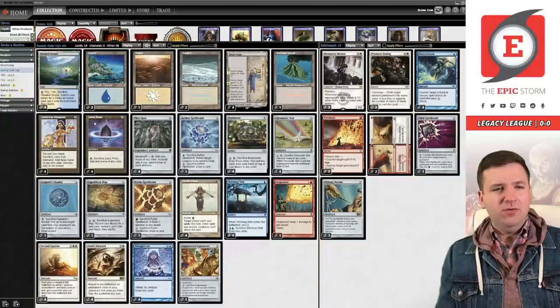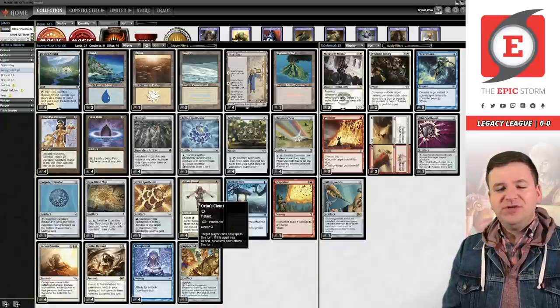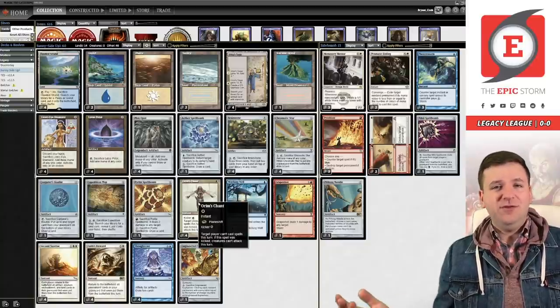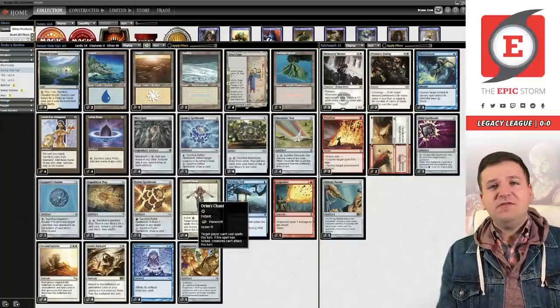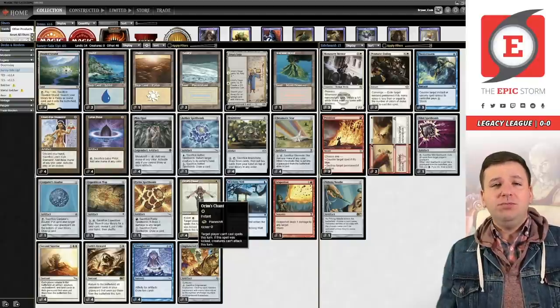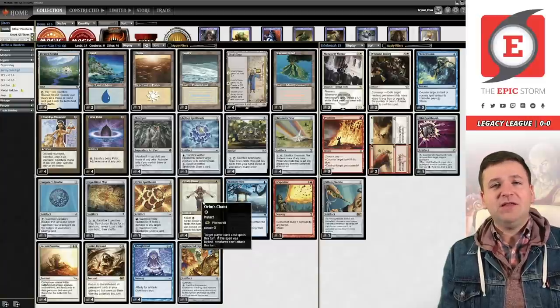Moving on to artifact mana — Mox Opal and Lotus Petal are just artifact mana sources. Then we get to Orim's Chant. You might wonder why Orim's Chant over Silence — well, you can kick it to stop your opponents from attacking. I did that multiple times last night: I was facing the door stack, I'd attack with Sagas, they'd go to swing back, I'd chant them with kicker and attack with Sagas. One of the biggest things about Orim's Chant-type effects is they stop Surgical Extraction and Endurance, so you can play around those by casting it first before your Second Sunrise.